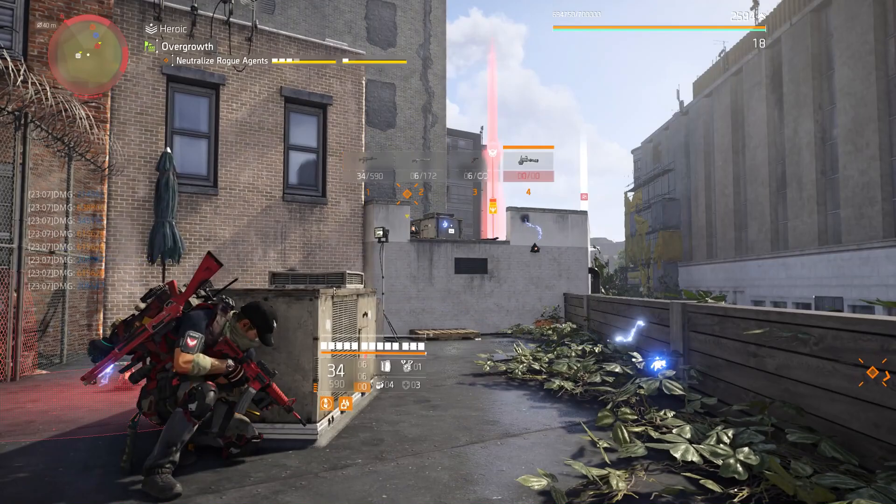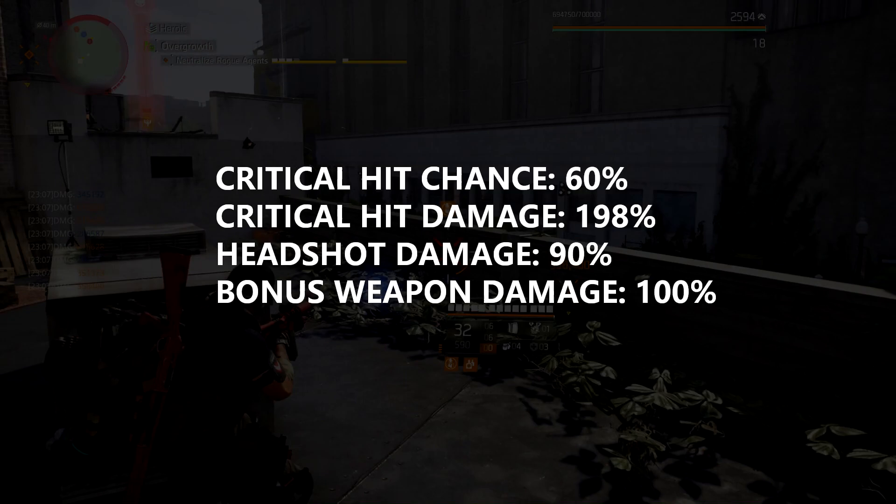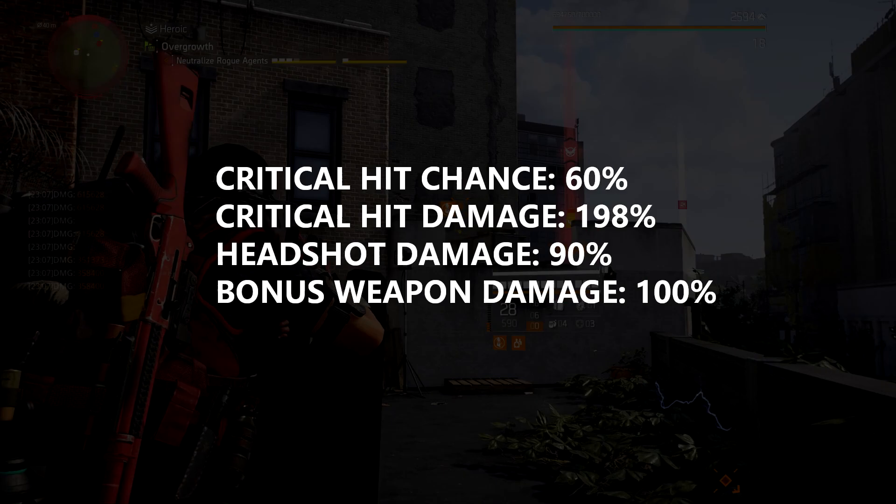Putting all of this together gives us base attributes from the gear at exactly 60% crit hit chance, 198% crit hit damage without Finisher and up to 238% with Perfect Finisher, 90% headshot damage and 100% bonus weapon damage.